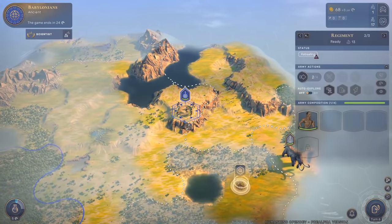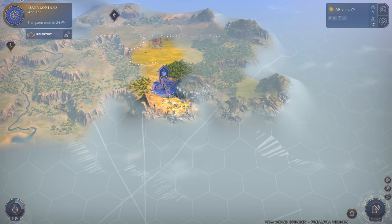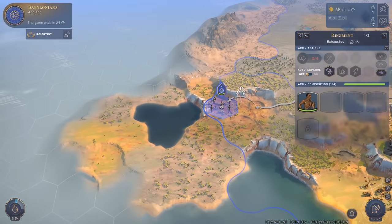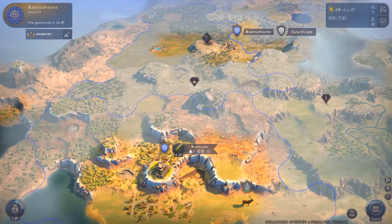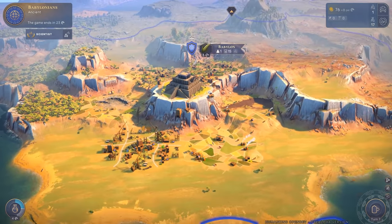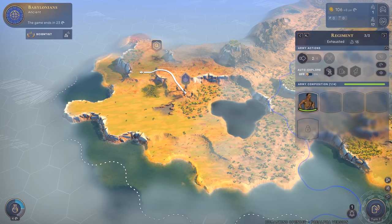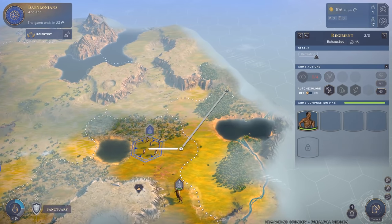We still have interesting tiles to explore - plus two food nearby, and another tile with plus one industry. Continuing to the west - bear in mind this is an alpha version of the game so it's not finished, but it's looking amazing already. We have ocean tiles down here so having a harbor would make sense. We have enough money now to expand our outpost and make it a city.